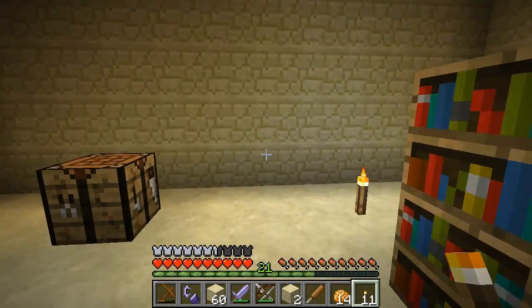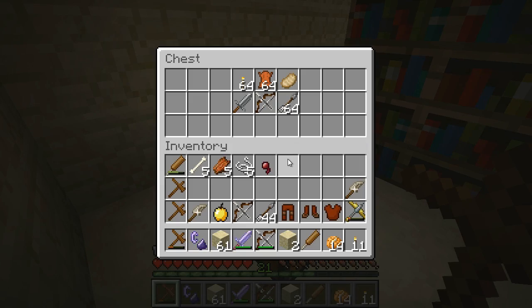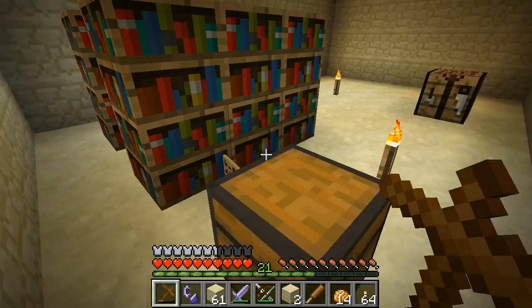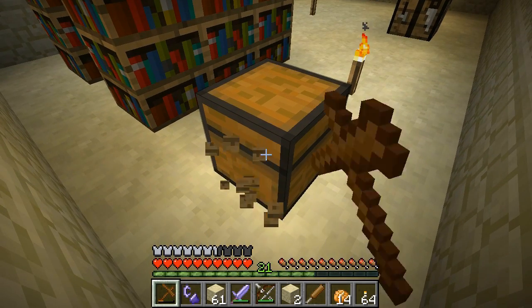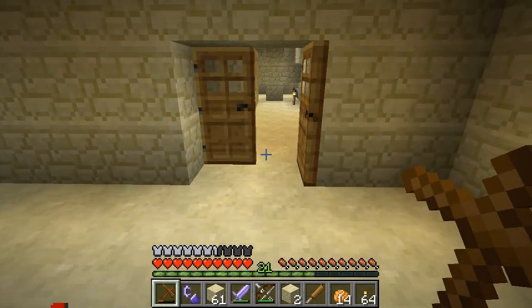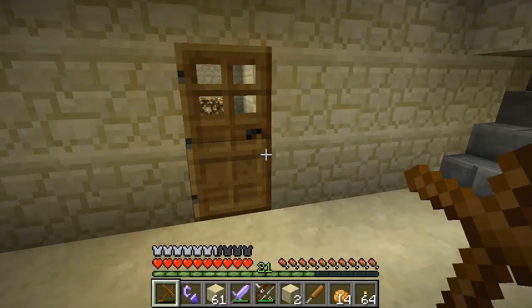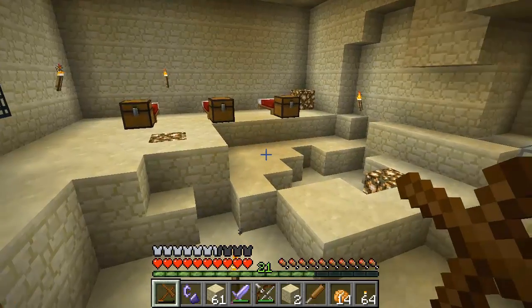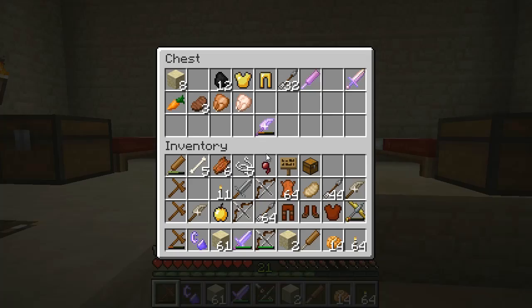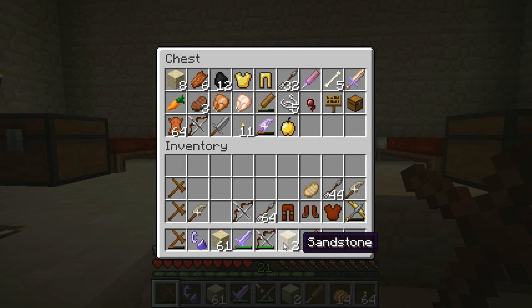Look at that — that is definitely not a trap chest. 64 leather, awesome man! There are some good supplies in here. I know there's nothing under here because I can tell the difference in the texture. That's one of the other reasons I was thinking of using a totally new texture pack I'd never used before — I decided that would be a bad idea, because in situations like that I need to know exactly what texture it is, I need to be able to recognize it right away.